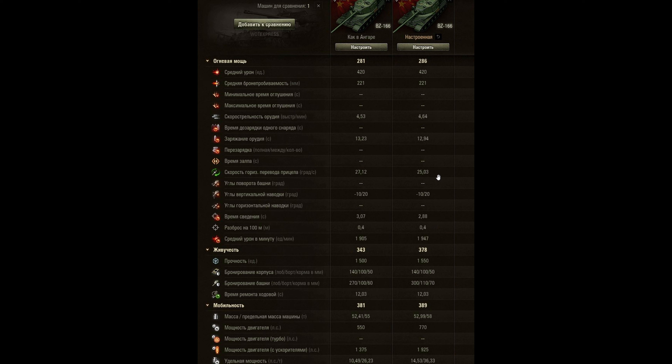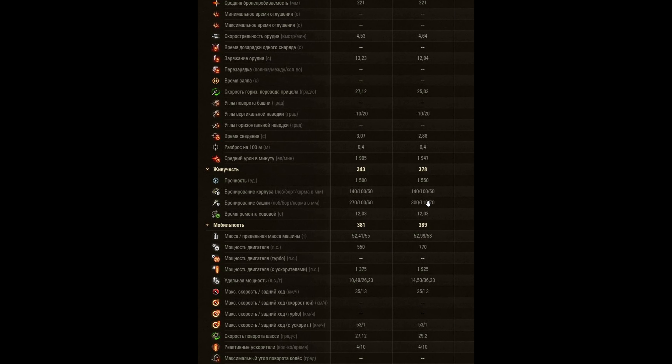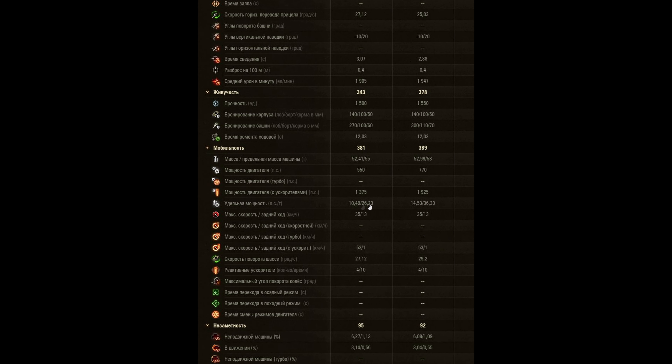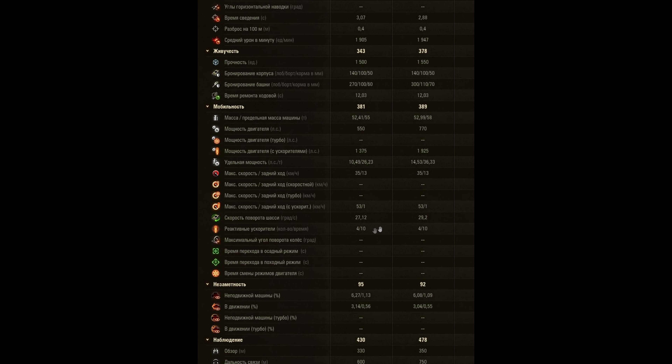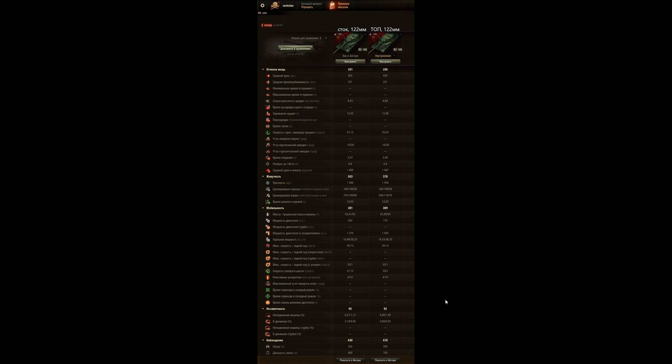With the upgraded turret the engine power increases dramatically - horsepower-to-weight ratio jumps about 50%. You need the upgraded engine if you want to go ramming or just move about quickly compared to the BZ-176. Top speed boosting is the same, hull traverse is faster, four charges of the boost, 10 seconds of boosting. You get less camo with the upgraded turret but a little bit more view range and radio is a little bit better. The upgrade path unfortunately only gives you one gun.